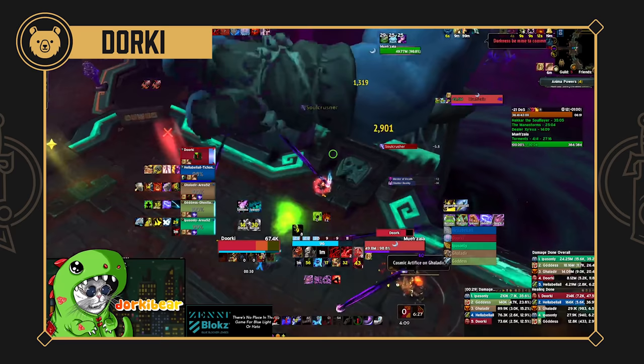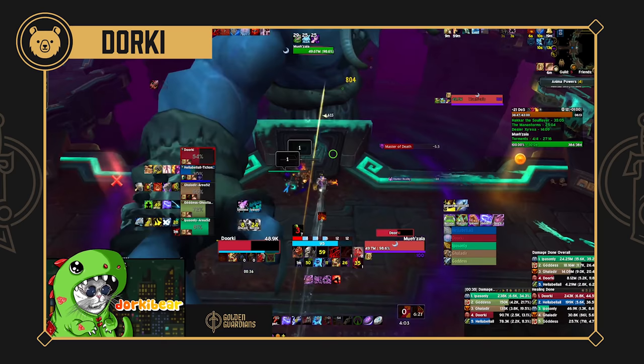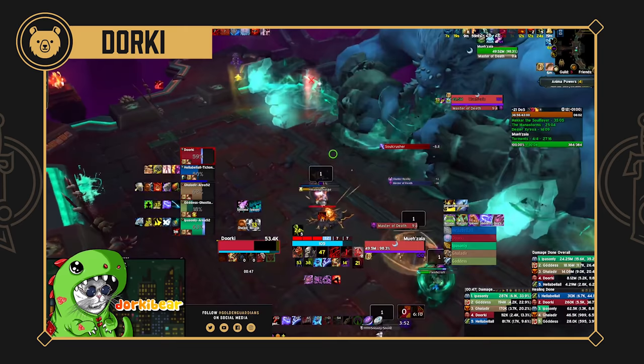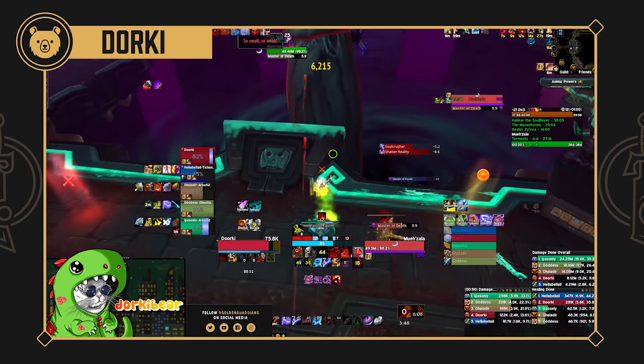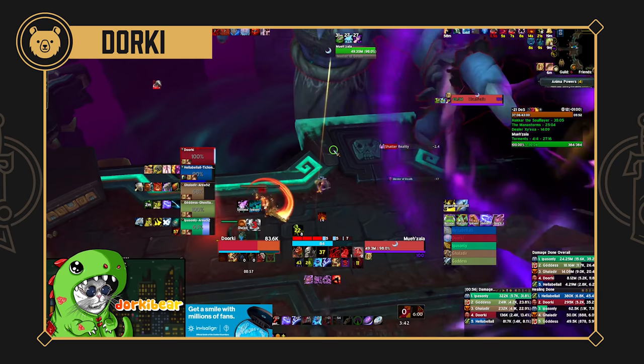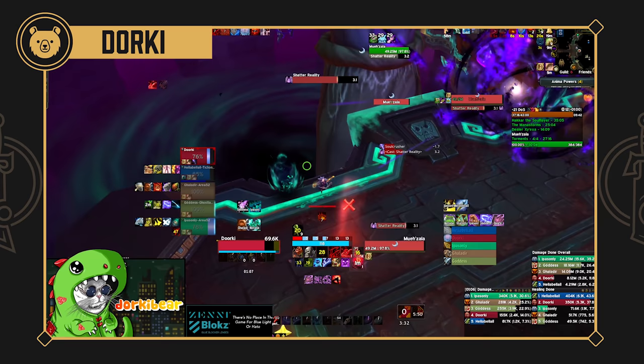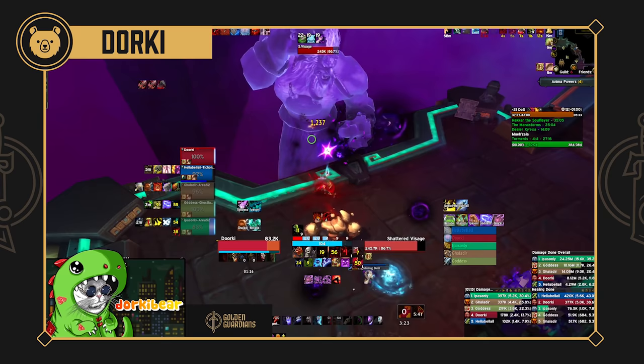Understanding where the power comes in for each spec is really important. With Warriors, Shield Block is just so good — if you're ever not using Shield Block when you could be, and you have two charges of it, that's a huge mistake. It's your best defensive on a tiny cooldown. For other tanks there are similar cases where you need to maintain as high as possible uptime on various effects or make sure heavy damage is always hitting into those effects.